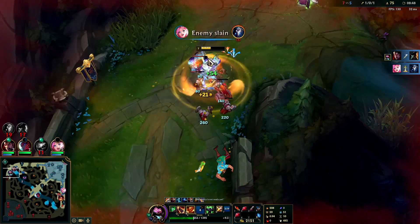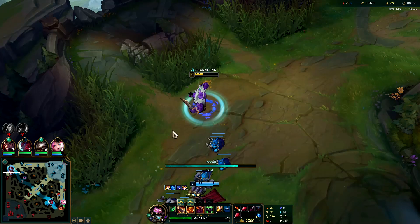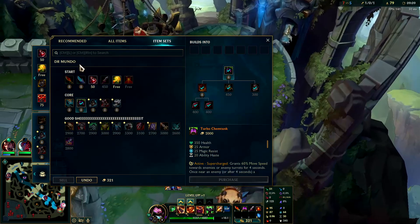I prefer Ghost on Mundo with the way I play him — very all-in. Ghost is better for that and it also outscales Flash. If you're more of a timid player you might want Flash instead. Flash is definitely better early; Ghost is more of a scaler for chasing.